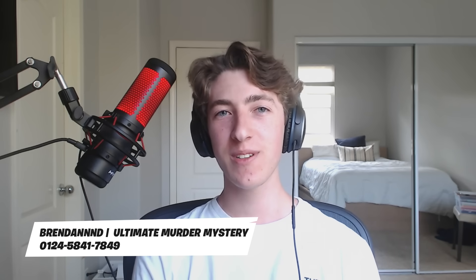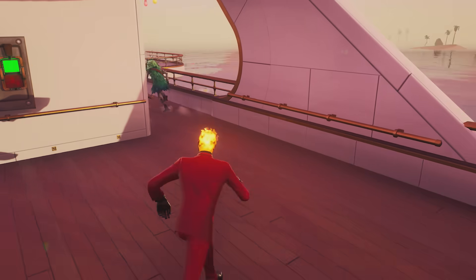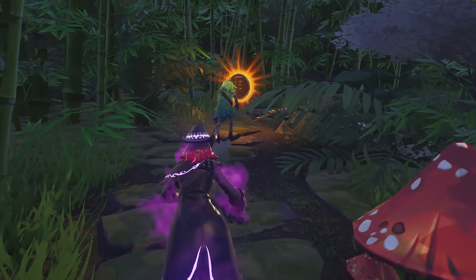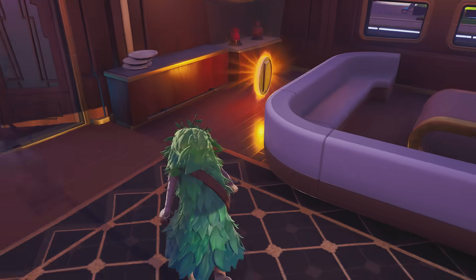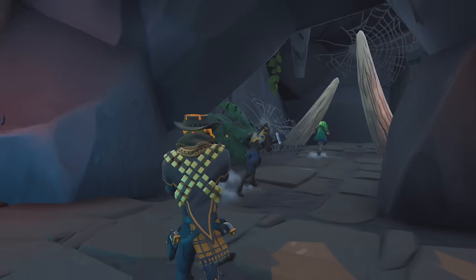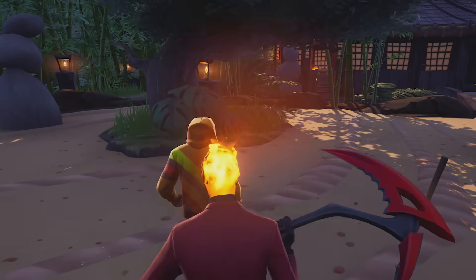Hi, I'm Brennan, and I'm going to give you some tips on how to play Ultimate Murder Mystery. Ultimate Murder Mystery is a combat-focused social deception game. It has three roles: Sheriff, Hunter, and Innocent. The Sheriff protects the Innocents while the Hunter tries to eliminate them. The Innocents just try to survive.